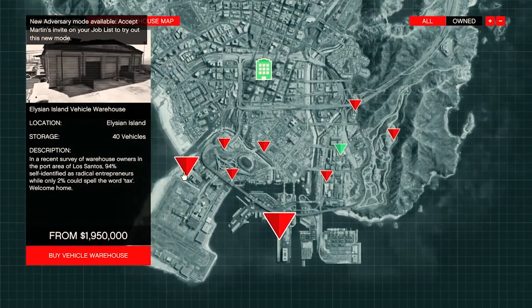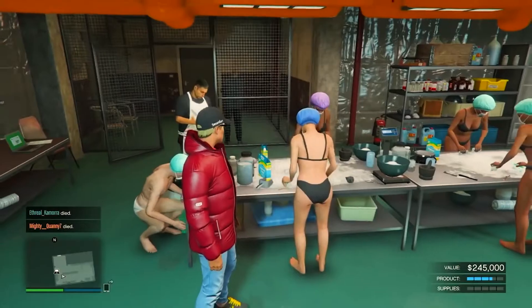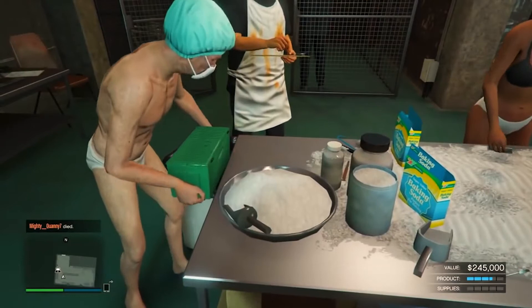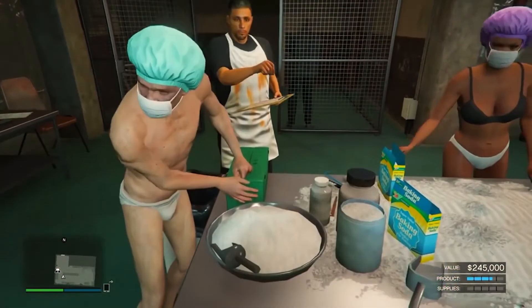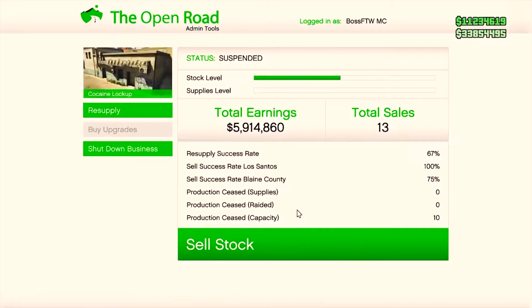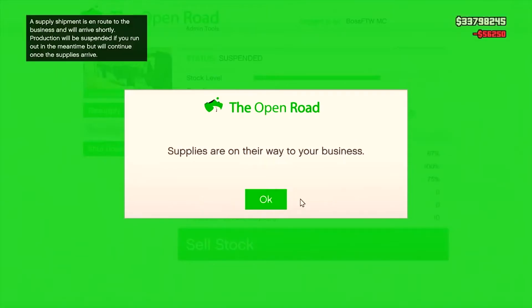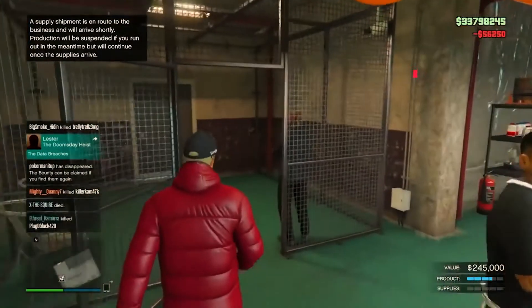Then there are business properties, which can open up whole new streams of missions to complete. Offices purchased from Dynasty 8 Realty let you run cargo and vehicle missions, while Maze Bank Foreclosures will sell you everything from motorcycle clubhouses and nightclubs to huge underground bunkers. All of these business activities require time and plenty of initial cash to get up and running, so don't worry about them too much when you start out.